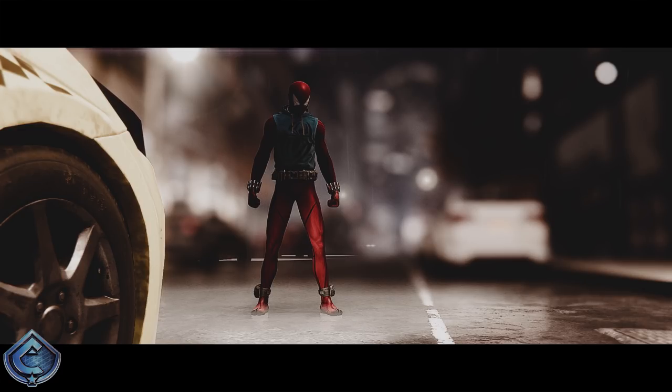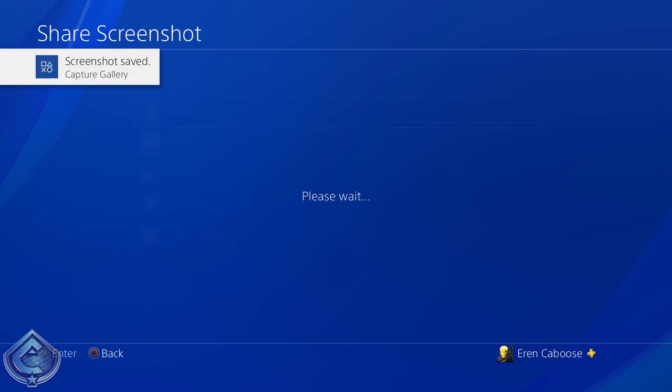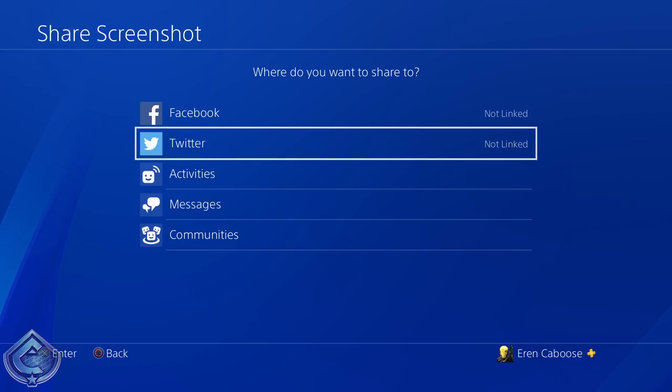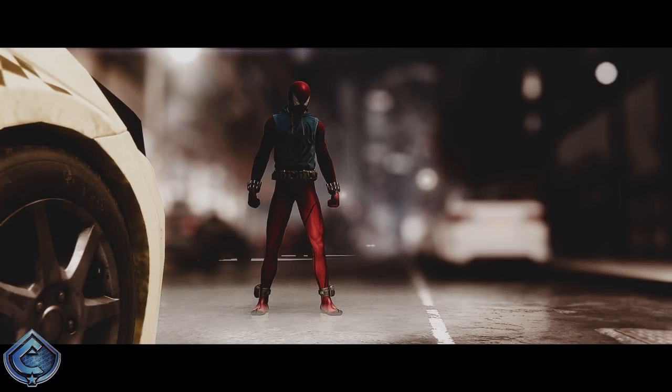A lot of people take their photos with their phone against the TV screen — don't do that. The easiest way to get your HD screenshot uploaded to Twitter is to hit the share button on your PlayStation controller, click screenshot, and it'll automatically save to your gallery. You can then link your Twitter or Facebook to your PlayStation and tweet it out from there. You can also send it via message to friends on your list.